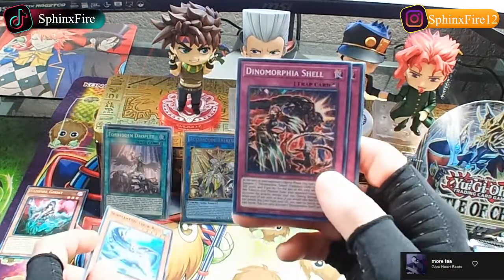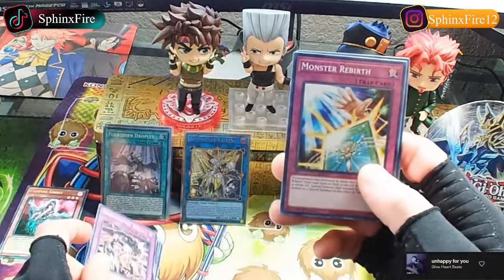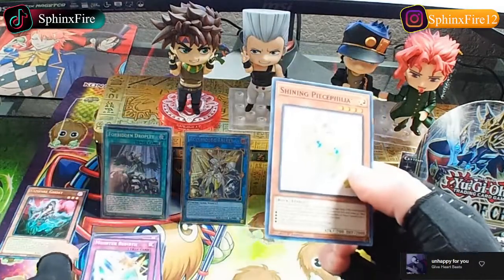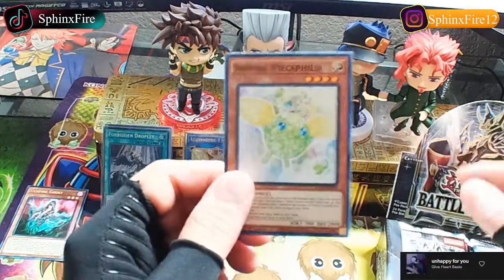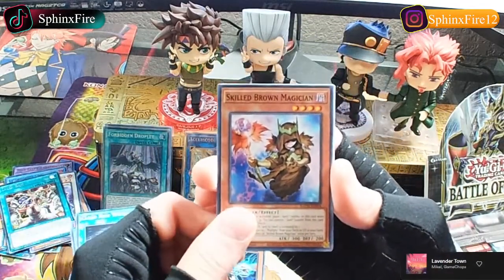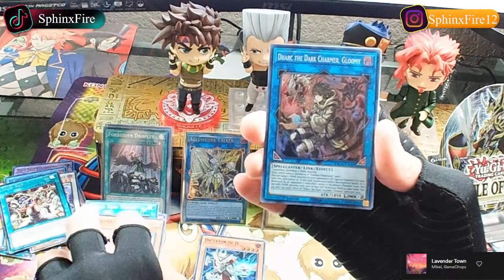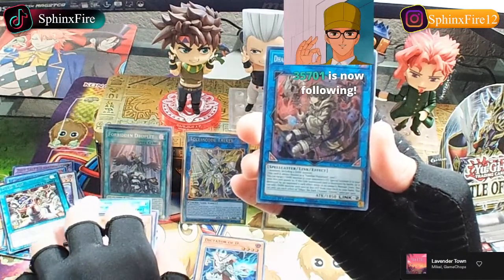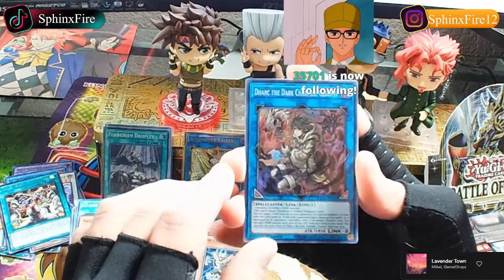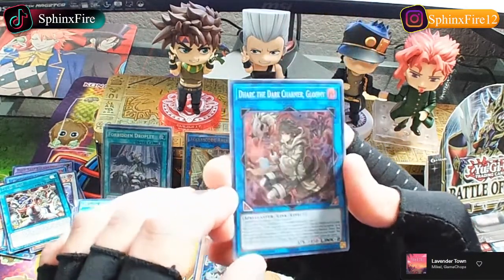Submerged Torride, Dinomorphia Shell, we got Monster Rebirth, Shining Peace Philia, Guild Brown Magician. Do you build all your decks out of boosters or do you buy singles too? I got one second - Dark the Dark Charmer, Gloomy.